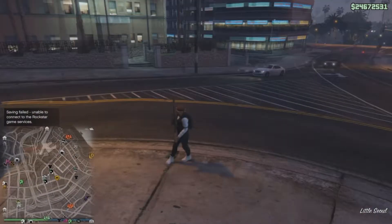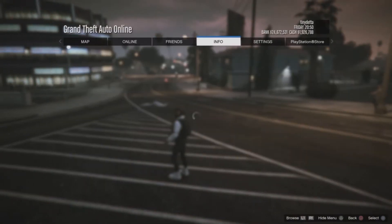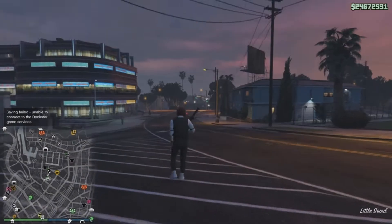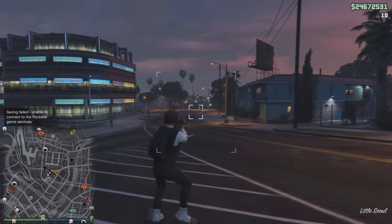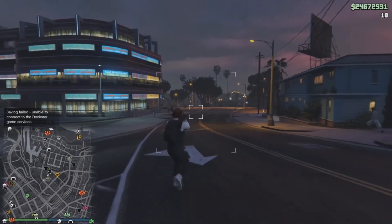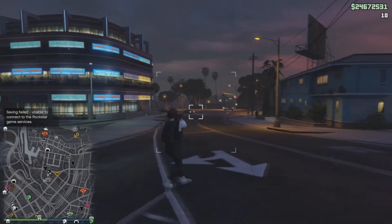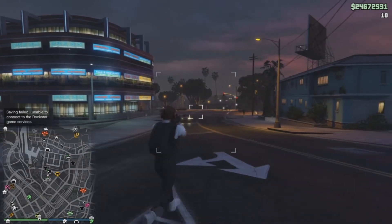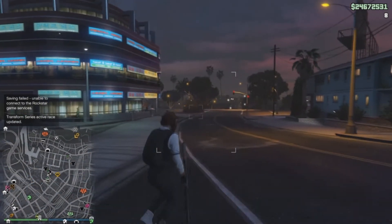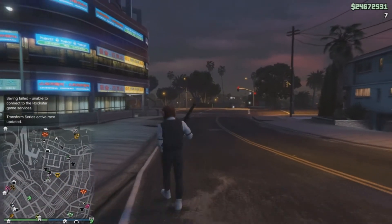What you're gonna be doing right now is holding the L2 halfway down — as you guys can see right here, this is L2 and this is R2. As you guys can see it's going smoothly. Just press it down halfway, shoot, halfway down, halfway down. It's really easy.